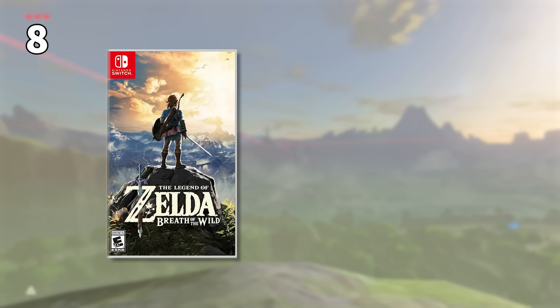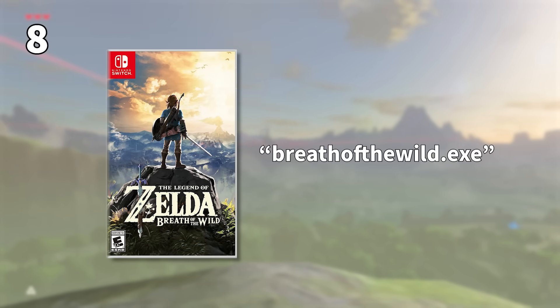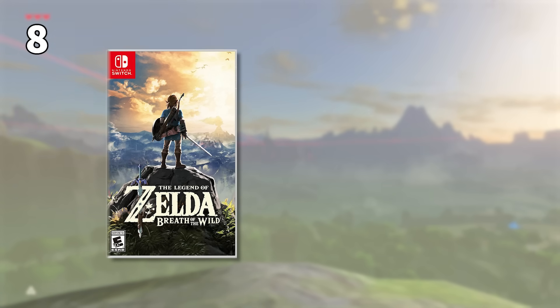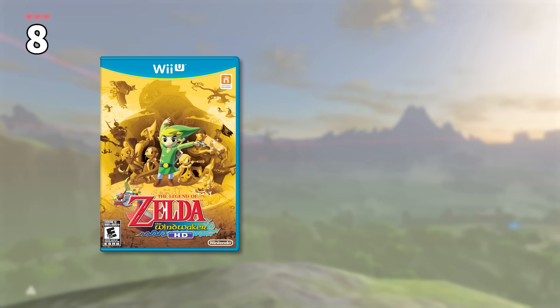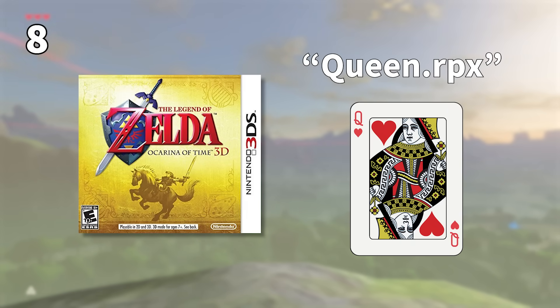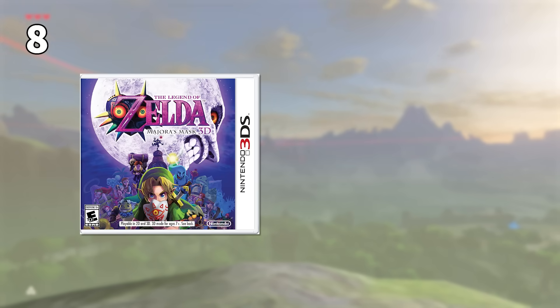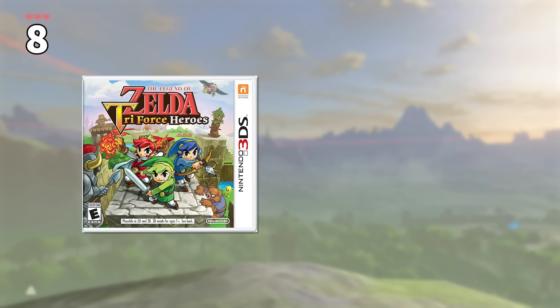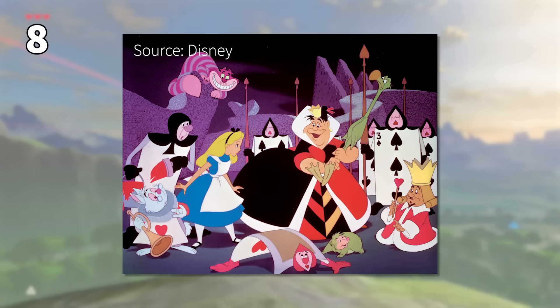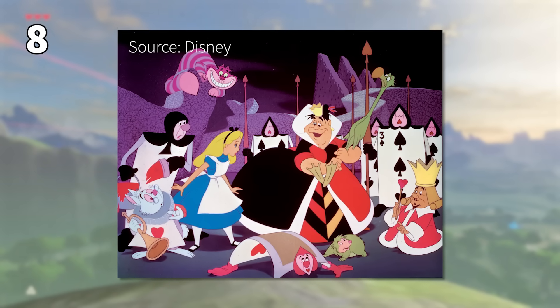During development, the game's executable file isn't simply called breathofthewild.exe — it has a codename. Breath of the Wild was called uking.rpx. Other recent Zelda games were codenamed by playing cards as well, such as Wind Waker HD called Sea King, Ocarina of Time 3D by Queen, A Link Between Worlds as Jack, Majora's Mask 3D as Joker, and Triforce Heroes as Alice. It's possible that all of this is a partial reference to Alice in Wonderland.